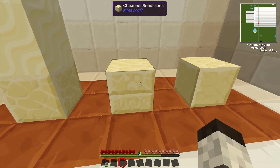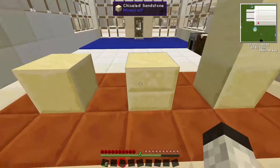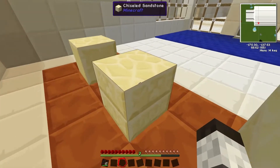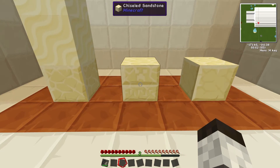Most texture packs stay true to the original, so the default texture pack also keeps the face of a creeper on the side. Bet you didn't know that, or hadn't paid attention that much!